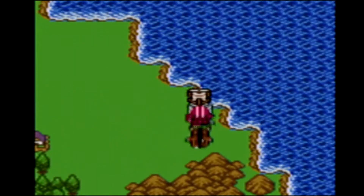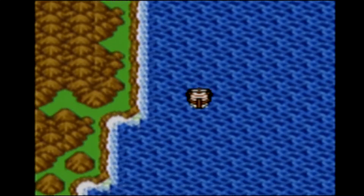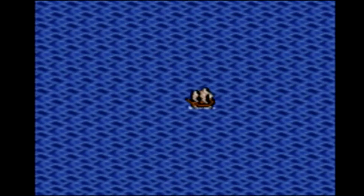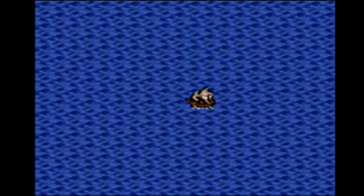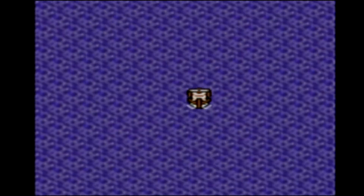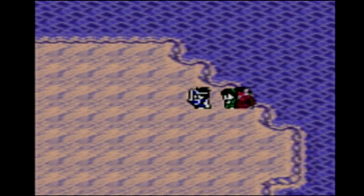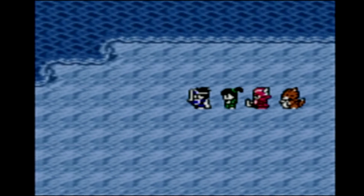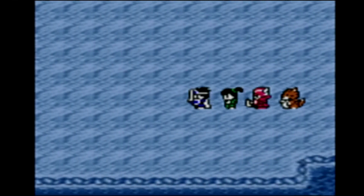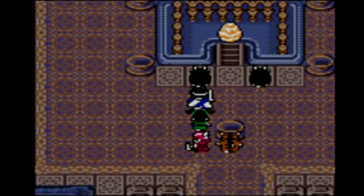Ah, here we go. So we're going to go down a little bit and then just go straight left. Think about here is fine, let's go straight left. Maybe down a bit more? Yep, here we go. We'll walk on to this place. And I need to try and find... here we go. A little shrine. Let's go speak to these two people.